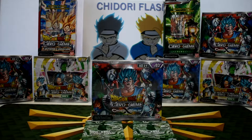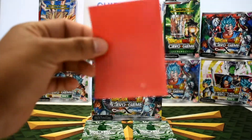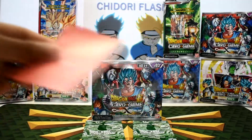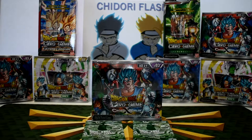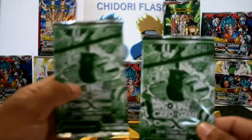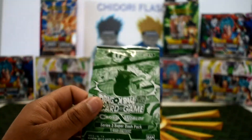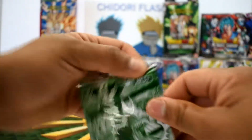Hello guys, welcome back to another video. This is Shidori Flash — I am Gold and this is Silver. We're going to be opening another Cross Worlds today. Anything that we get whether it's a super rare or above, we'll be putting in our Ultra Pro sleeve. We have two additional dash packs right here that we'll be opening, so let's get going and see if we can get something good.